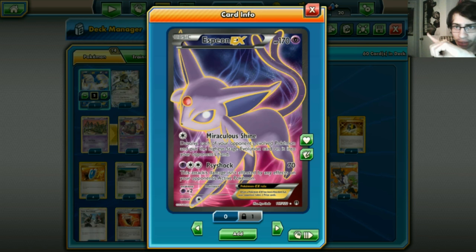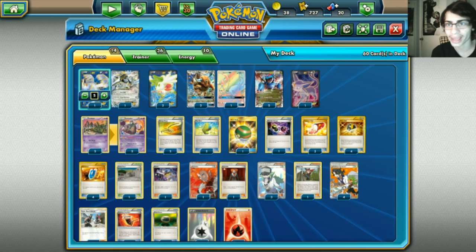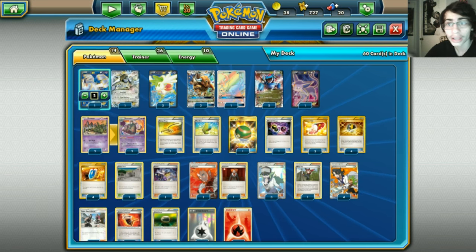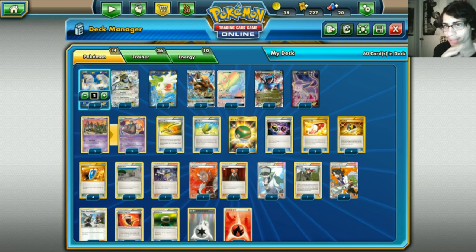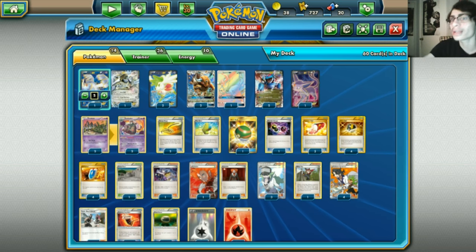We have one Espeon GX - it's great against evolution decks. Just clear the board of evolutions, and if your opponent was going to bring up another evolution to attack with, we can take out both of them thanks to Miraculous Shine. I haven't seen many people use Espeon GX yet as a counter card - obviously not all GX decks, but evolution decks. Maybe even mega decks too, you never know. We're playing a single copy as a tech card.